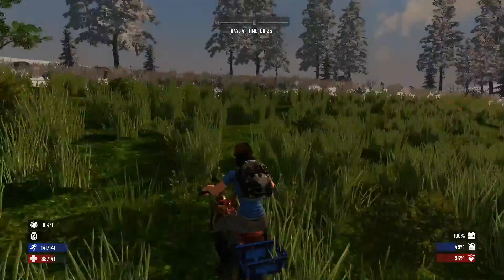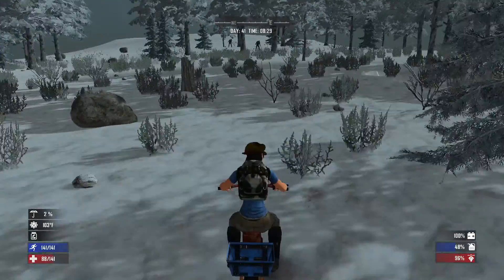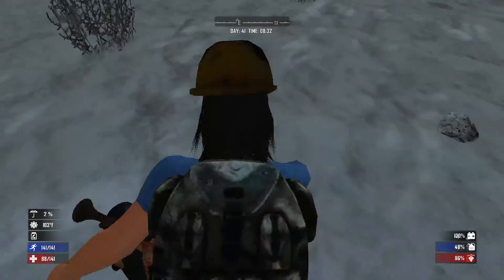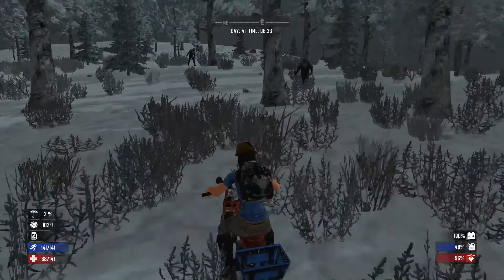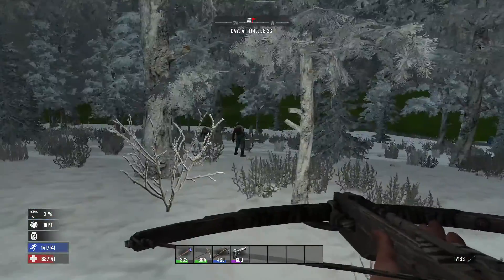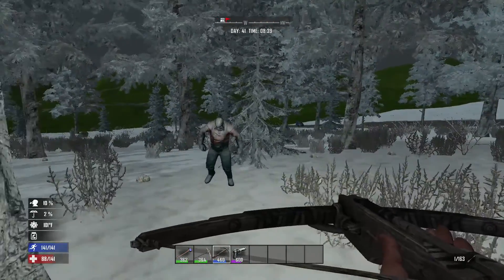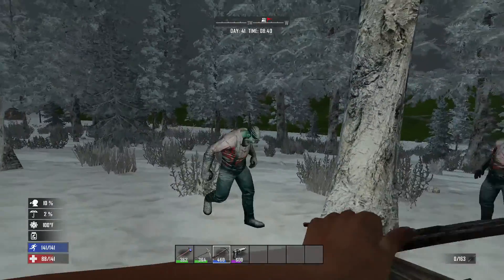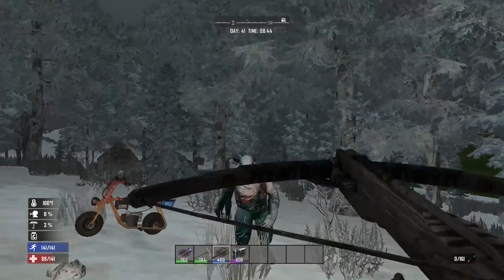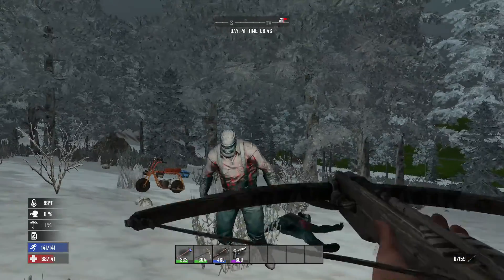We're going to head to the cave system. We've got a few empty jars as well, so we might do a little bit of digging for snow - we can melt that down to make water. For the time being we'll head on past these zombies. Actually I might take them down, I could do with the skill points. They're doing a pincer attack, one from each side. These guys are tough. How can I be a hundred degrees in the snow with literally a vest top on?